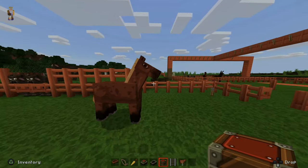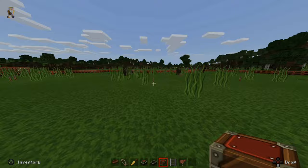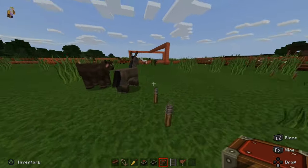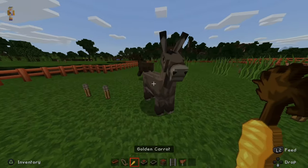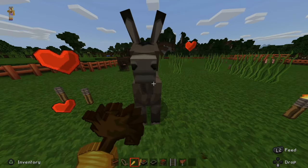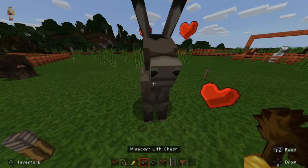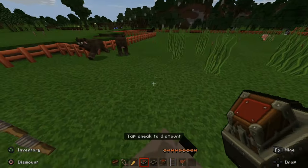What you can do with one of these animals is actually put a chest on them. So let's find a donkey here and tame it real quick by giving it this carrot. This donkey is now tamed — perfect. Let's go ahead and jump on the donkey and ride it.